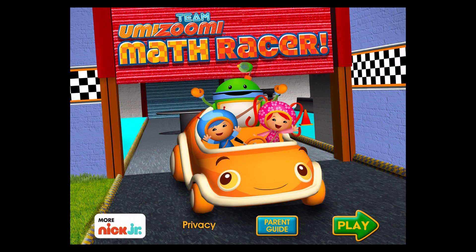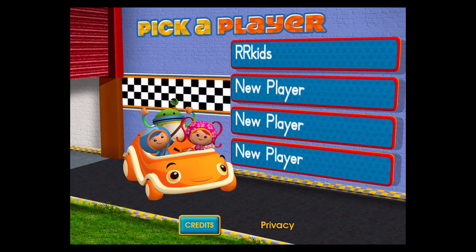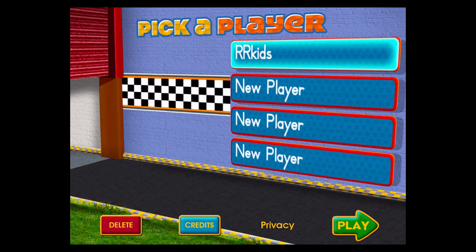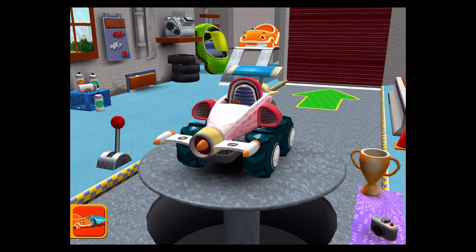Math Racer. Tap play to begin. Tap on a space to add your name or choose it from the list. Tap play to start racing. Welcome back, Umi Racer! Choose a car or head out to the track.